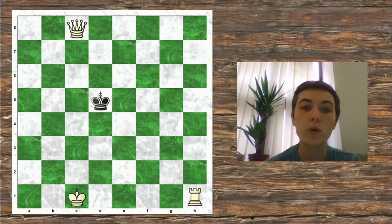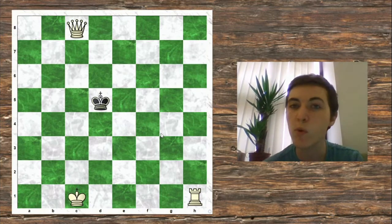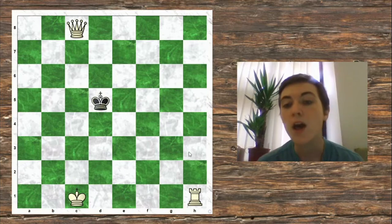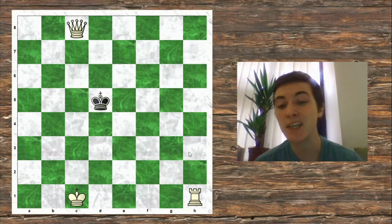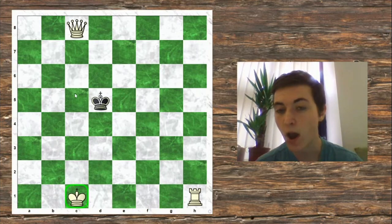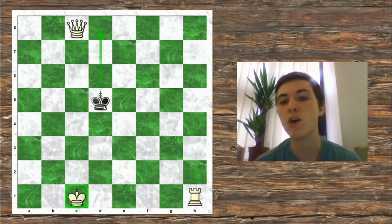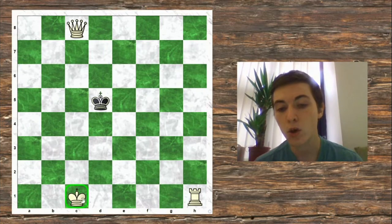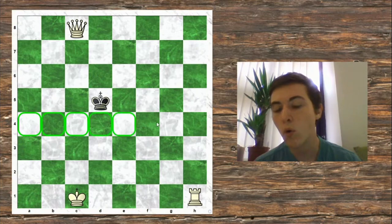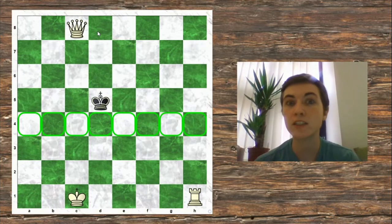Step one is to set up your Queen — you want to trap the King on one side of the board. Decide which edge of the board you want to checkmate the King on. It's easiest to do this if you keep your King out of things. So if you can keep your King completely out of the way, that's going to be easiest. I want to try and push the Black King in the opposite direction to my King, so my first plan is to control all of those squares and trap the King on that side of the board.